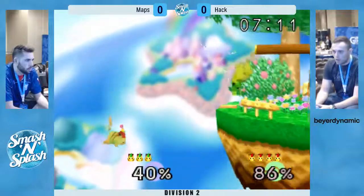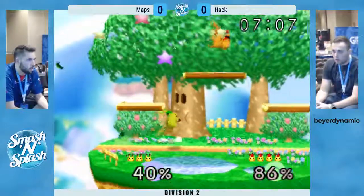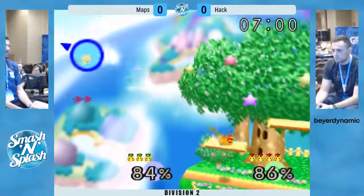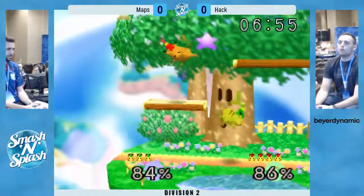Good little string there from Maps. That down air misses. Good angle from Hack. Hack is catching Maps on the fall with these up tilts quite a bit here. Back arrow won't kill, but it'll put Hack in an edge guarding spot.